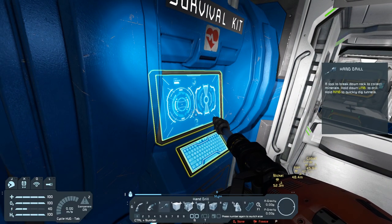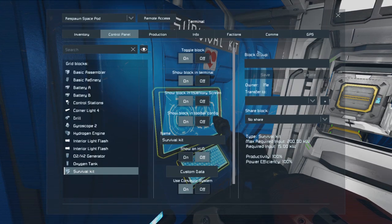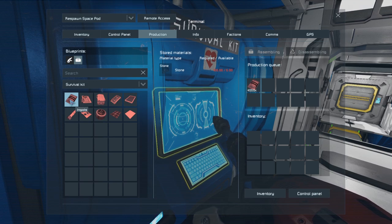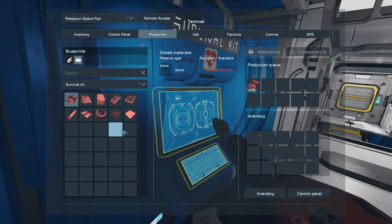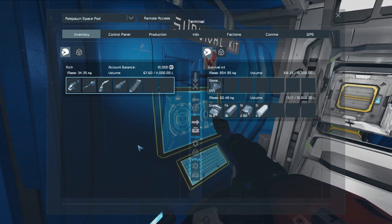Once we have enough stone we want to go ahead and get our survival kit ready to process that stone. If we go ahead and go to the computer on our survival kit - the little access point, hit K - go into production, make sure that we have the survival kit selected. I'm going to go ahead and set this to make 5,000 ingots of gravel. If we hold down Control and Shift at the same time and left click, we can set it to make 5,000. Then go to inventory and put that stone in and it will keep making gravel until it runs out of stone. Your first step: keep filling the survival kit up with as much stone as you can grab.